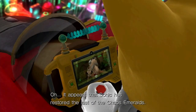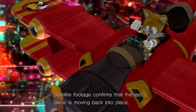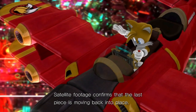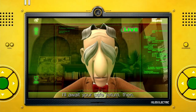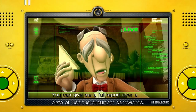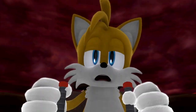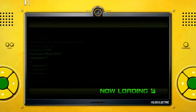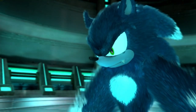It appears Sonic has restored the last of the Chaos Emeralds — things should settle down around him. Satellite footage confirms the last piece is moving back into place. That's wonderful — I'll wait your safe return. You can give me a debrief over a plate of Russian cucumber sandwiches. He just casually gets shot away and then it's never brought up again — he's perfectly fine afterwards, like nothing happened. It's just so random.